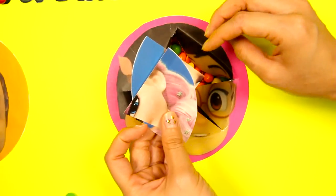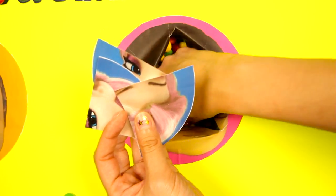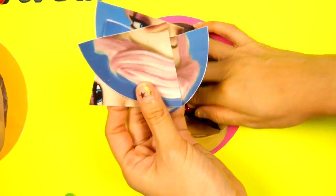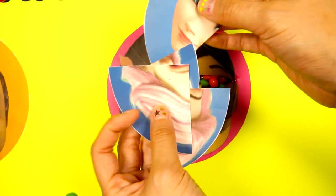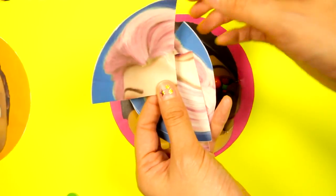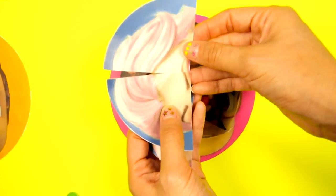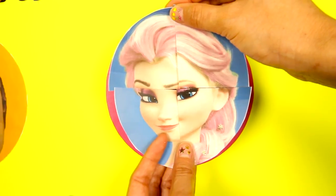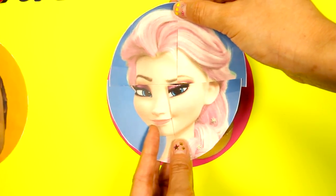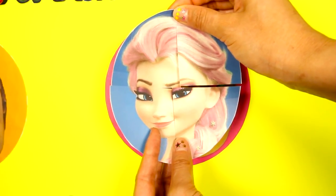I found pieces of a picture — it looks like a puzzle! Let's try to put them together! Who do you think this is? I think I know who this is! It's Queen Elsa from Frozen! She is so pretty! Hey wait — Elsa's hair is red! I wonder if all the colorful candy made Elsa's hair red!